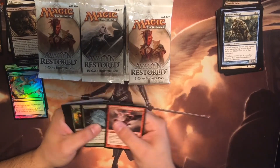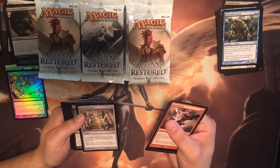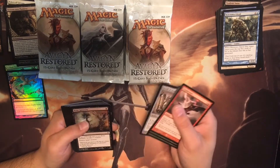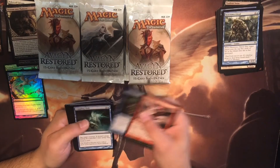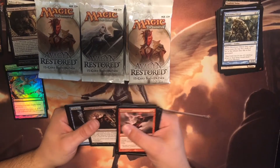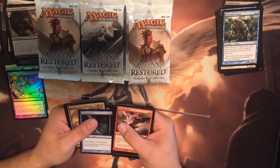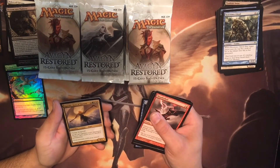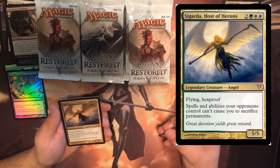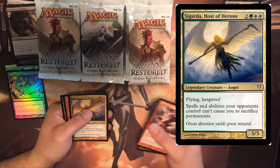Thunderbolt, Wind Geist, Geist Trappers, Mitra Ghoul, Scroll of Avacyn. I actually haven't seen this one yet and it's a common. Gripping Chill, Curse Break, Into the Void, Triumph of Cruelty, Latch Seeker — Latch Seeker is unblockable. Sigarda, Host of Herons: Flying, Hexproof. Spells and abilities your opponents control can't cause you to sacrifice permanents.